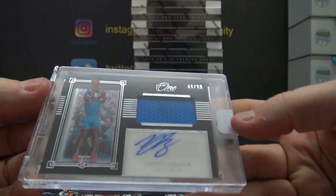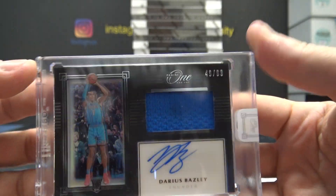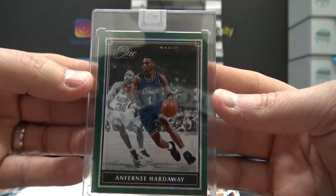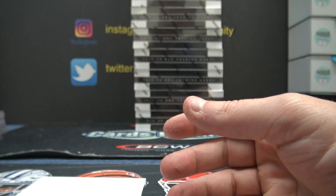Next, 99 — Darius Bazley jersey autograph, Darius rookie jersey. And the last one is three of five emerald — Anfernee 'Penny' Hardaway.